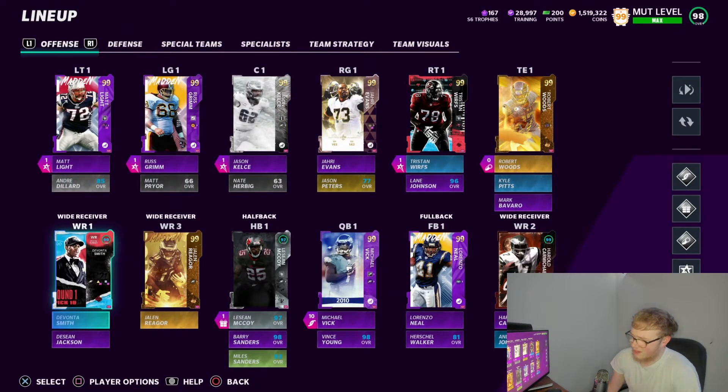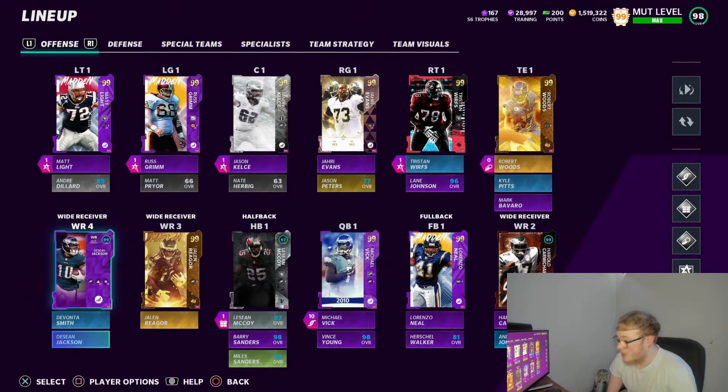Receivers: we got Davante Smith — six foot, great route running, strong, got hands, was a good card. Receiver number four is DeSean Jackson. You're probably wondering why I put Jaylen Rager over him — basically I didn't know Rager was five foot eleven. I always say five foot eleven is the new six foot. I thought he was shorter than D-Jacks, so I was like hell no, but then I found out he was five-eleven, so we got them both in the lineup.